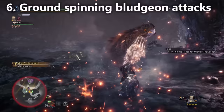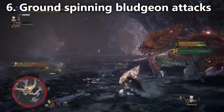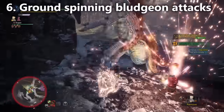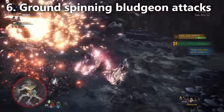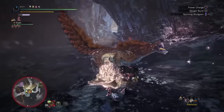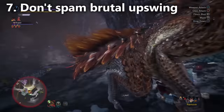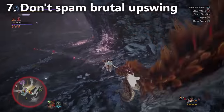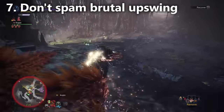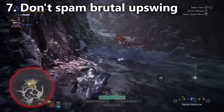So that's all three combinations with the spinning bludgeon: the early one, the one in the middle, and the spinning upswing at the end. That was one of the most complicated things to learn about the hammer, and the better you understand spinning bludgeon the better you'll be. The experts really do use spinning bludgeon. The charged upswing — just charging and releasing on the second charge — doesn't do much damage, and the brutal upswing just doesn't do enough damage either. Experts charge into either a brutal big bang at level three, or go into a spinning bludgeon leading into one of those combinations. They don't spam upswing, only doing so on a rare occasion to secure a KO.